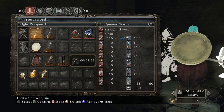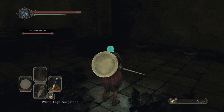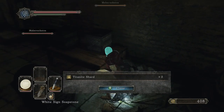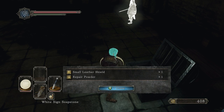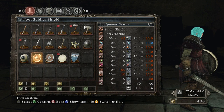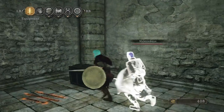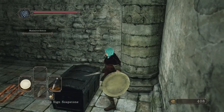I'm definitely gonna equip that axe — I'm about to break that box. Got a tiny knight shard. I'm gonna open this up like you told me. Small leather shield and repair powder. Let me see if the small shield is better than what I have. It's not. But your current shield is great because it can help you block magic — you have more magic resistance.